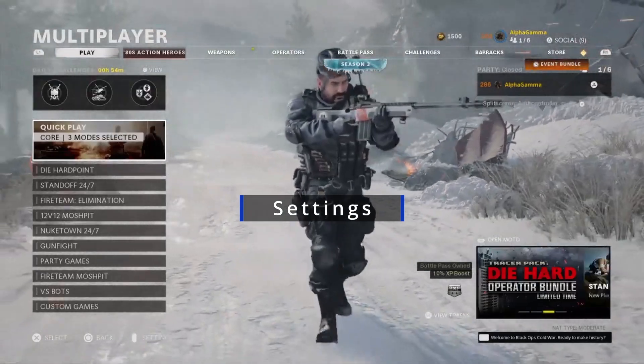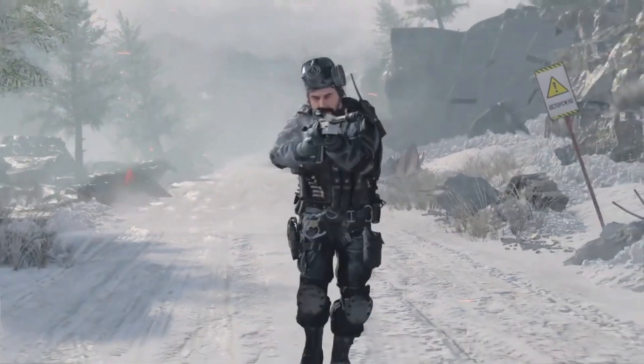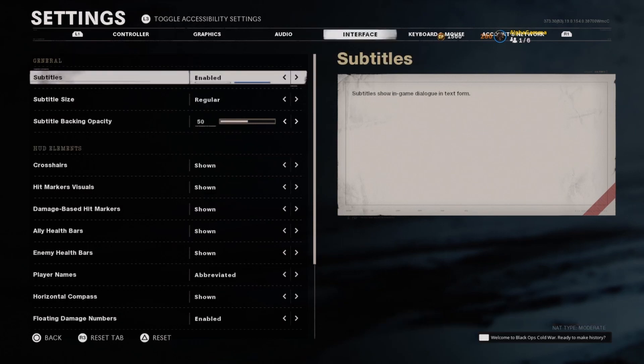You will have noticed in-game that whenever someone calls in a kill streak, the announcer will automatically tell you about it — things like 'enemy UAV overhead' or 'enemy counter UAV.' To make it easier to hear and understand, go into your settings, head to Audio, and make sure your sound effects and dialogue volume are at the highest. Then go to Interface and make sure subtitles are enabled. You can choose regular or large — regular is fine. This way you'll see a pop-up on screen saying there's an enemy UAV overhead so you can look up immediately and try to beat your teammates to the kill streak.